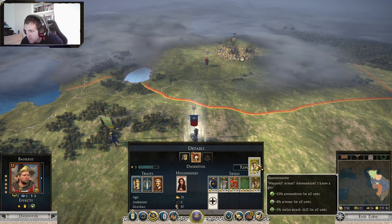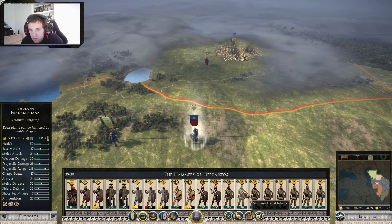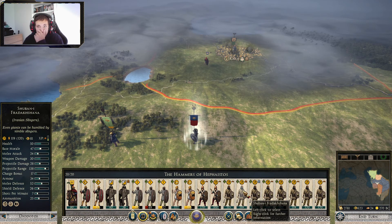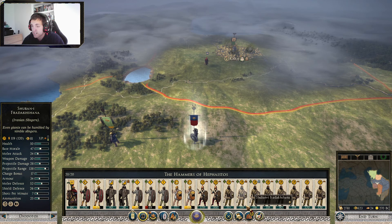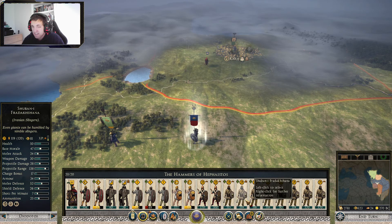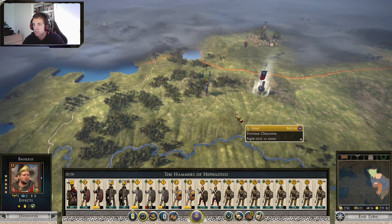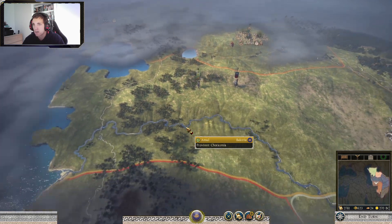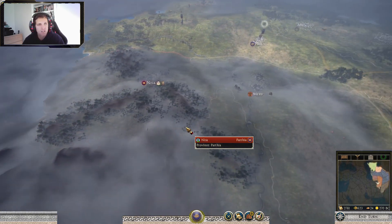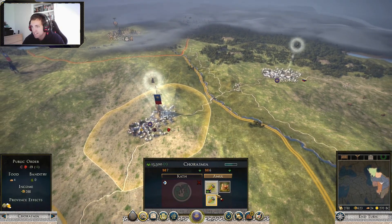You have 22 to 25. So an extra three slings times 120 men — three times 120 is 360 extra shots. Like, 360 extra stones being slung. Sling, slung, slung — I don't know the past tense.